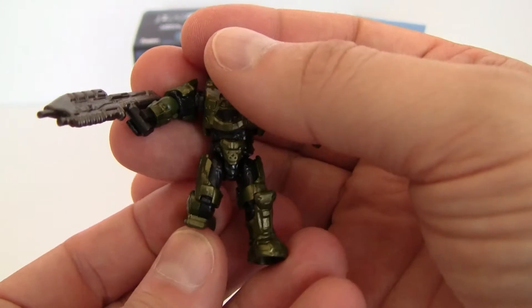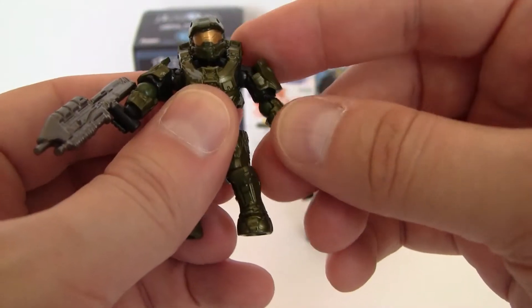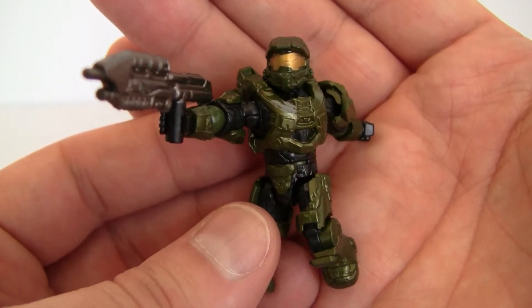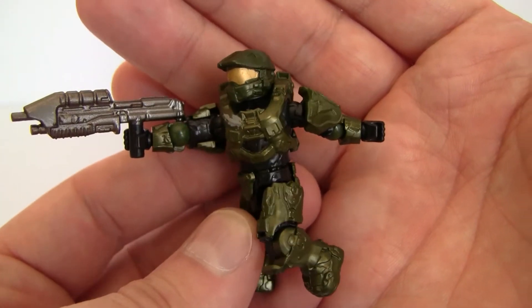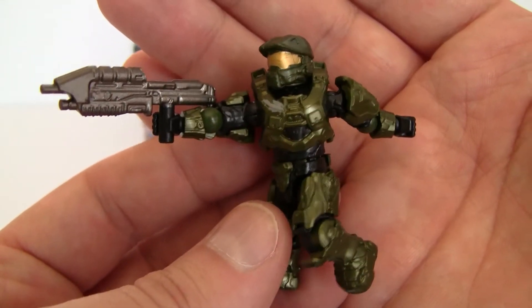His knees bend, he bends, he's got ball joints for his hips, ball joints for his shoulders, and ball joints for his elbows. So he is an extremely posable character. The armor is very detailed. If you're a fan of Halo, a fan of Mega Bloks, or just minifigures, this is actually really great.